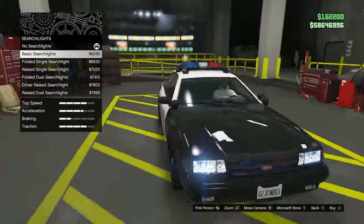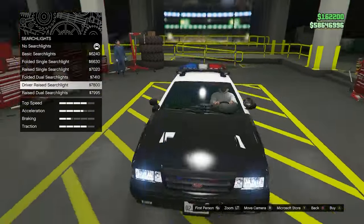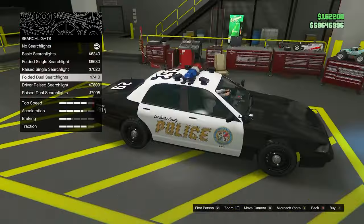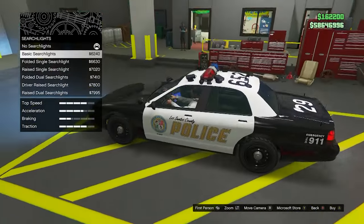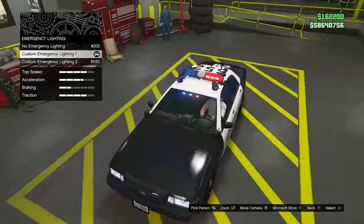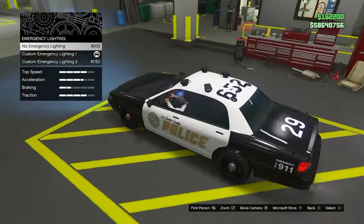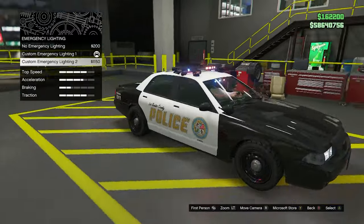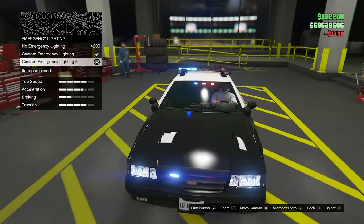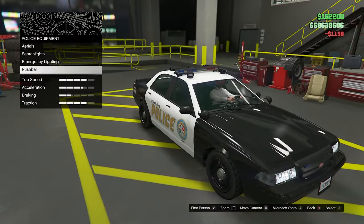We have different types of searchlights. I don't really like the look of the first one, but the one with two searchlights on each side is actually kind of sick. Actually the basic searchlights are really simple and clean — I'll take them. Emergency lighting: we can have no light on top or this slim horizontal one. I think this one looks the cleanest by far, so I'm definitely going for the custom emergency lighting.